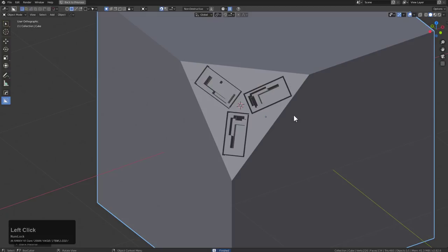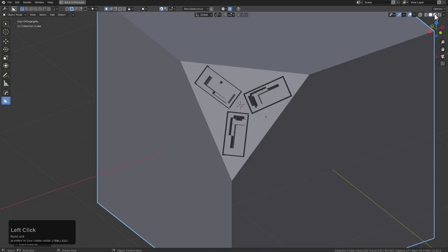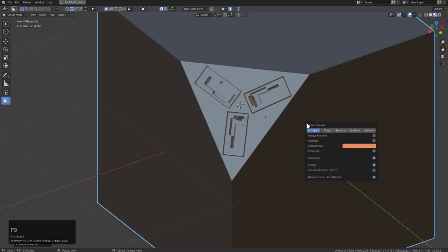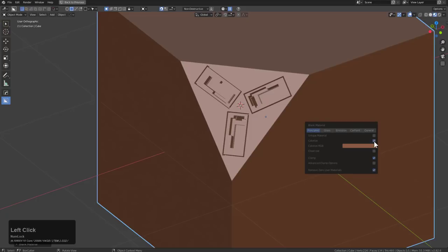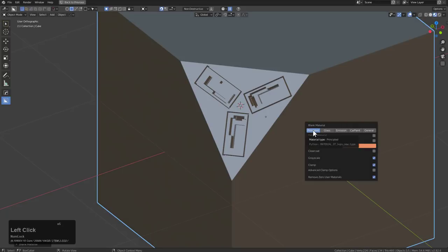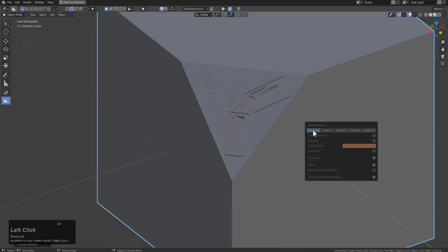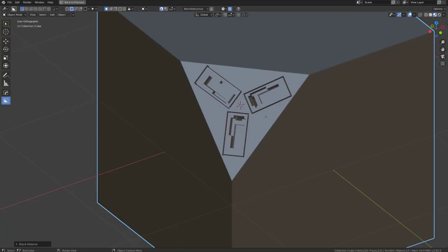If you press Alt M and go under blank materials, you'll see that this option has been expanded even more. Switching over to render, we still have our F9. We have options for colorize, which will now add a new dynamic to the way you deal with blank material. I like keeping it classic, and of course if you don't like the material you received, you can just click it again — it will give you a new material without creating additional ones in its wake. You can click it over and over to get that perfect material.